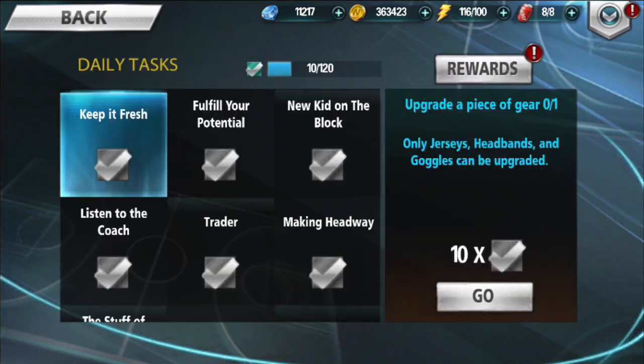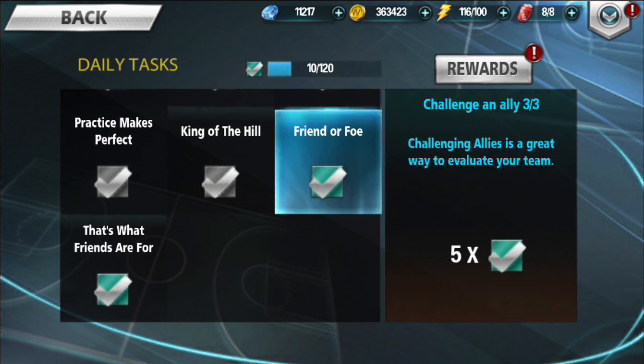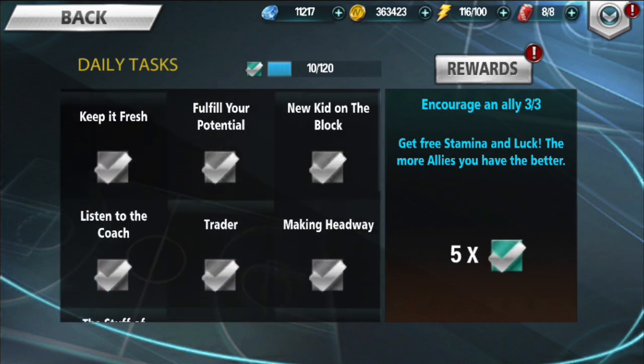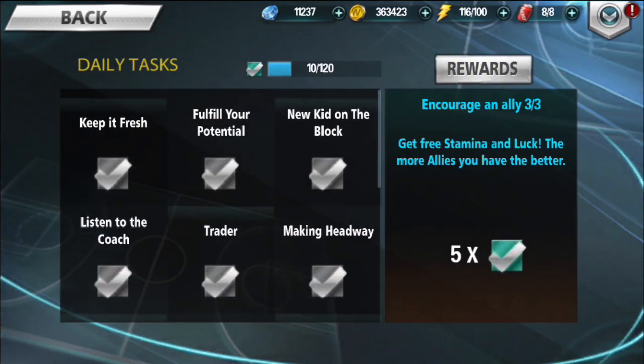I'm going into my daily tasks — I have 10 out of 120. You can see I challenged the ally and encouraged the ally, which gave me plus five. We're going over the daily task list now. I just received 20 diamonds just from encouraging and challenging — 20 diamonds, easy.